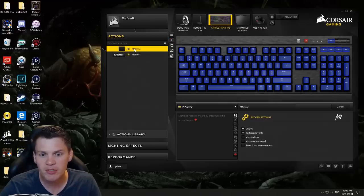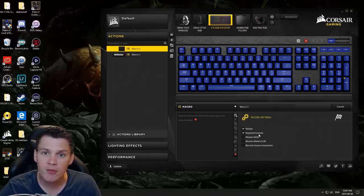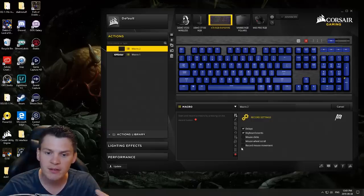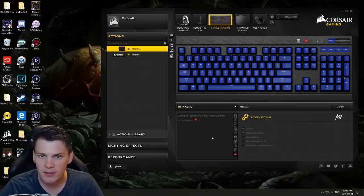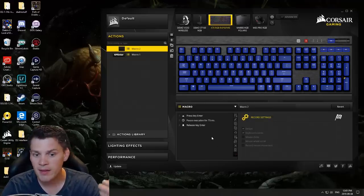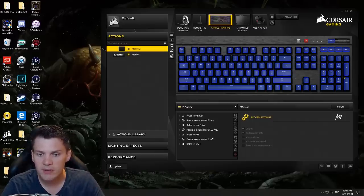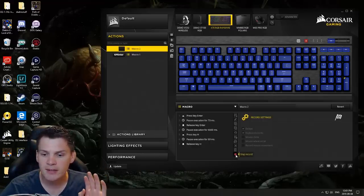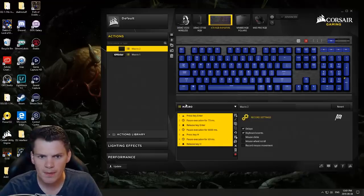Basically with this particular software I'm just hitting 'Create an Action' and then this is going to set up my macro. I hit the Record button with delays and keyboard events checked. If you want to have mouse clicks, you just check those options and add them to the executed command. We hit Record — that's blinking, we're good to go. Then we just hit Enter, and it's going to automatically record the Enter key press, pause, and then press and release the H key.